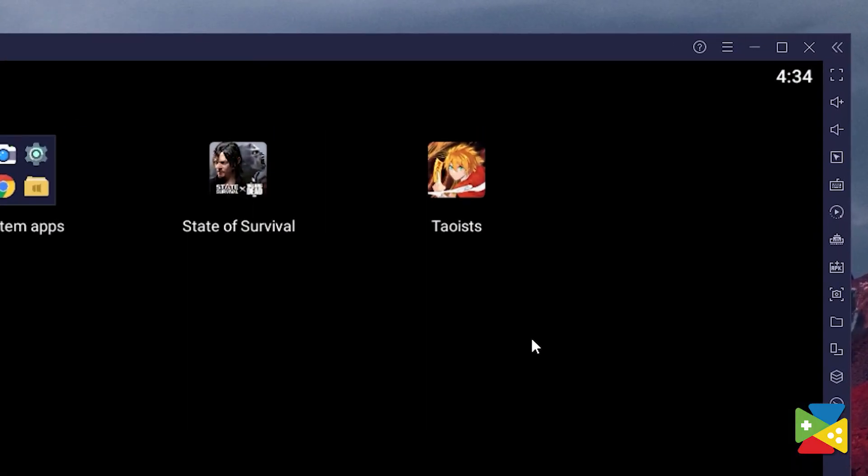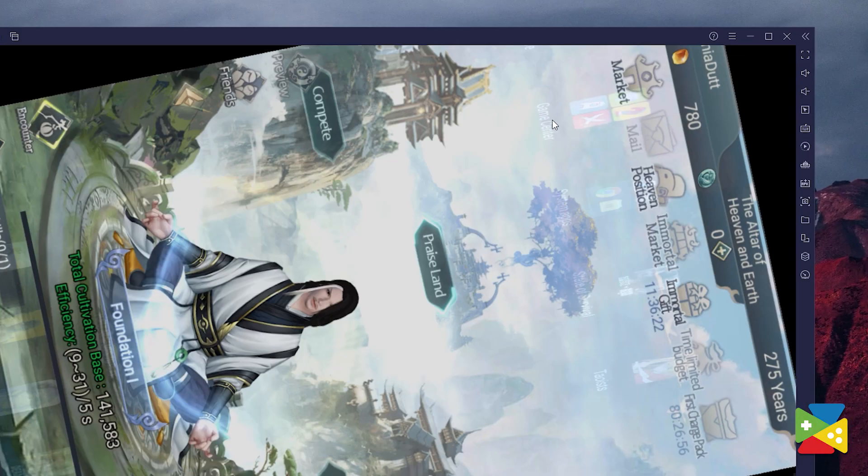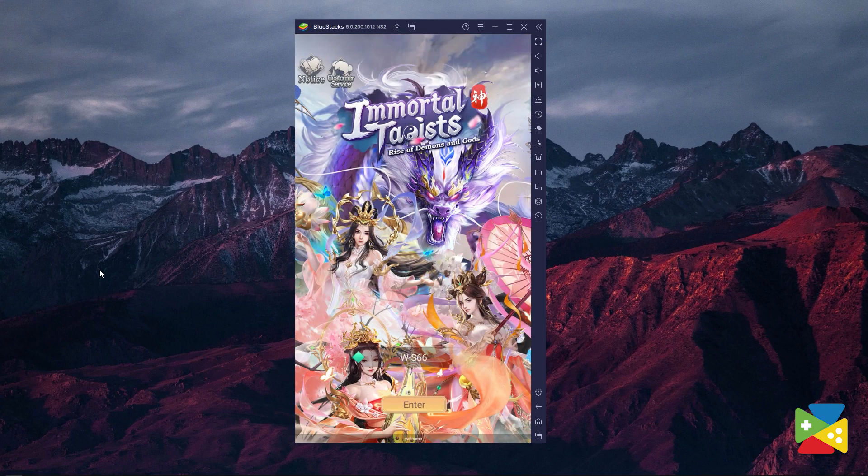Once installation is finished, the icon will show up on the home screen. Just click on it and start playing. But now that we've got that out of the way, let's see all of the benefits and advantages of playing with BlueStacks.